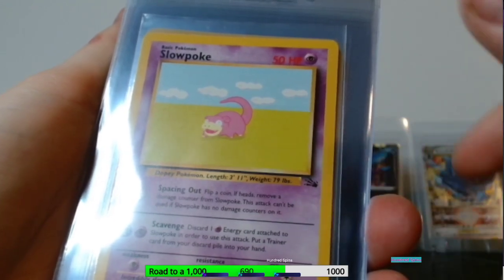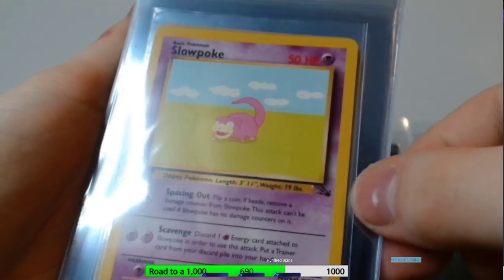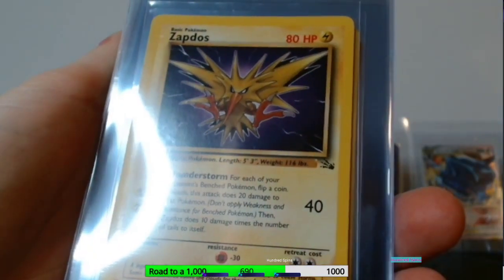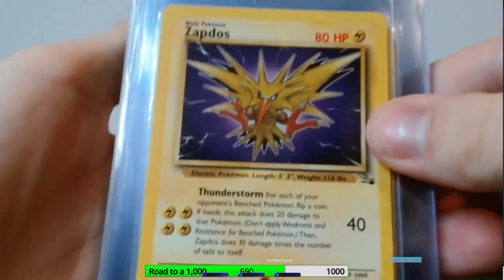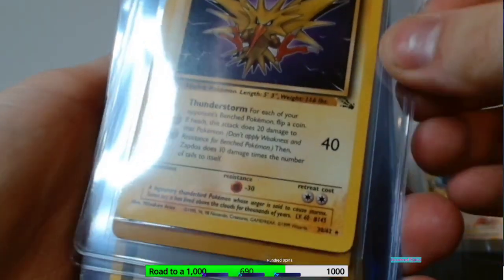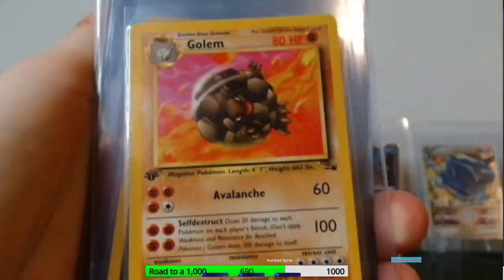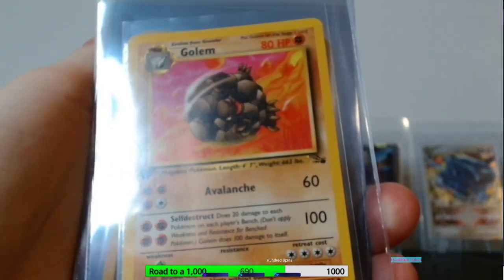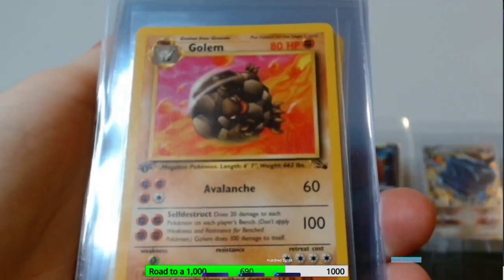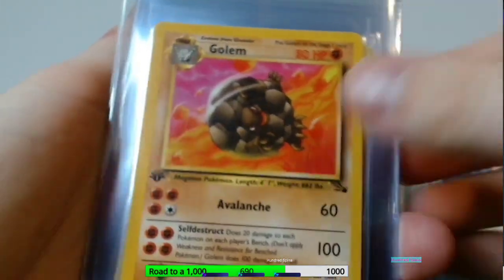I have the Dragonite, Gengar, and Articuno holos still to get. I think I'm missing Raichu holo and Lapras holo. This is the non-holo Lapras right here. I'm talking with someone right now and we're just negotiating on price, so who knows — hopefully next time I do an update, I'll have the Fossil set completed.